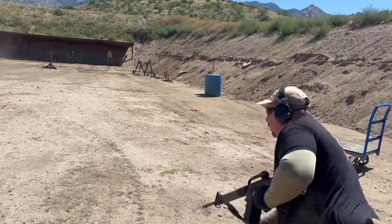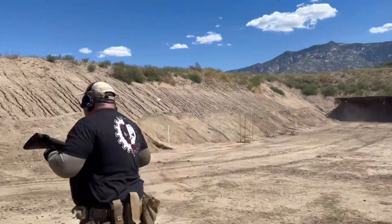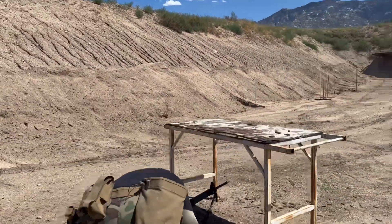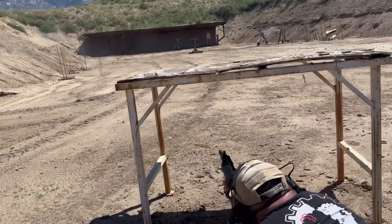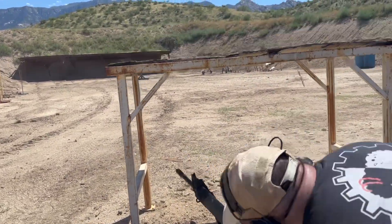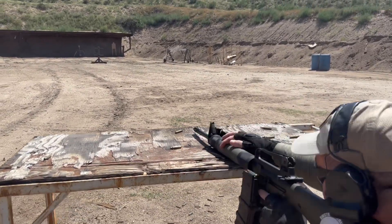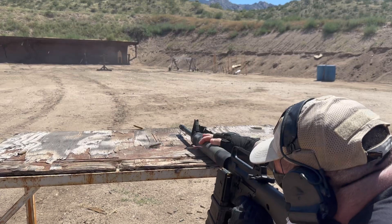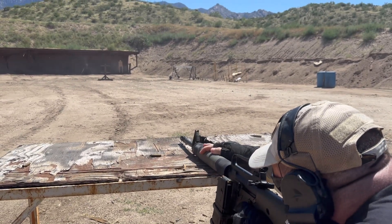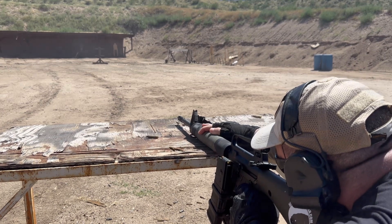With this engagement complete, I have to move across the range and get one hit on the top and bottom plate from underneath the table, and repeat that again over top of the table. The shooter then has a choice of whether they want to rotate the spinner with rifle or with pistol. If you decide to rotate the spinner with rifle, you cannot leave until the spinner is rotated. I choose to rotate the spinner with rifle and do a reload with my coupled magazine before moving to the final position.